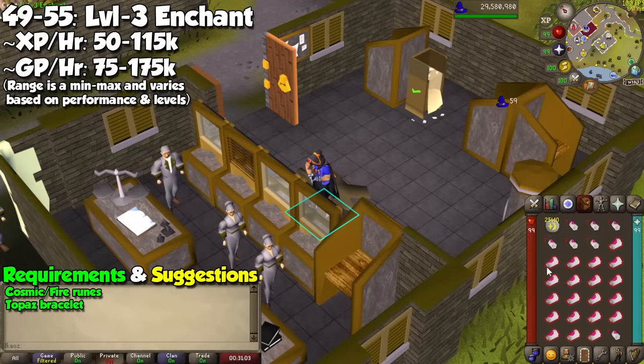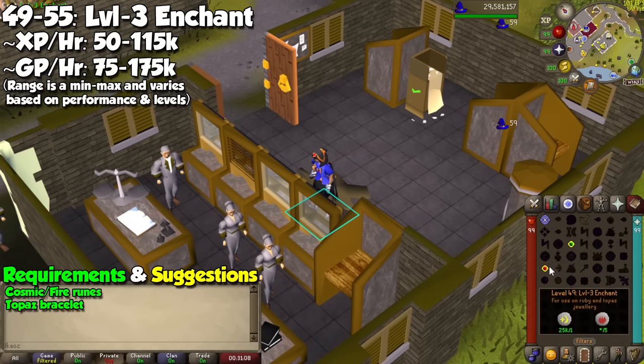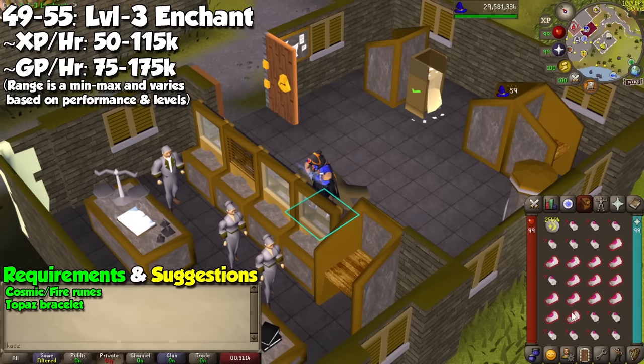We are going back to some enchantments, and we will cast level 3 Enchant on ruby and topaz jewelry from levels 49 to 55. Just like levels 1 and 2, it's the same concept but different items. For this one, I only recommend topaz bracelets, as it's going to turn them into bracelets of slaughter, which are a great item for Slayer. At the time of making this video, it is the only profitable item. By autocasting them you can get 50,000 experience per hour, and manually doing it will be a max of 118,000.